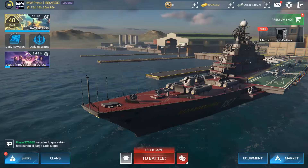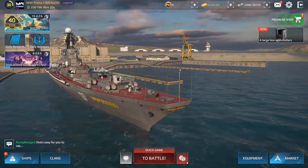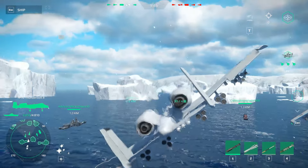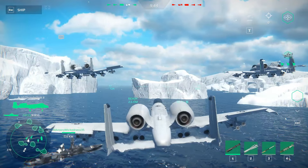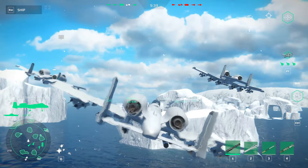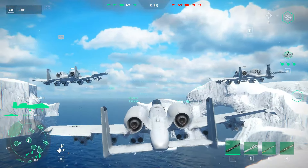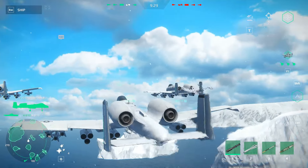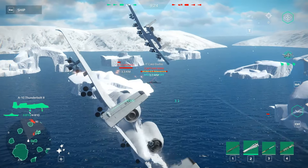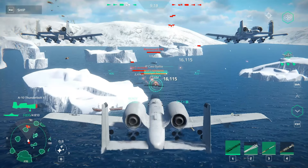Here's a quick guide on how to play with an aircraft carrier. First, open the map by flying your strike fighter toward the enemy base to help your teammates. I'm using the A-10 Thunderbolt, which I consider one of the best Tier 2 strike fighters. We already opened the map and spotted enemies.